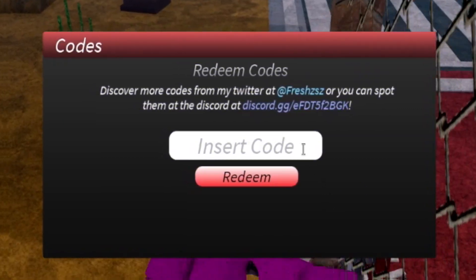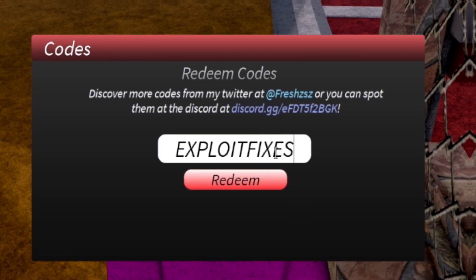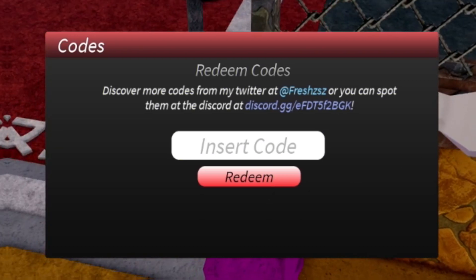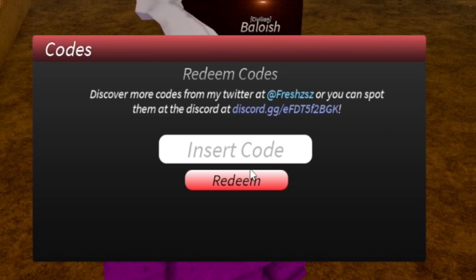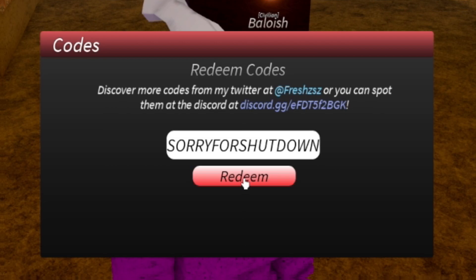After that, redeem the code 'EXPLOITFIXES' — this one gives you 15 spins in each slot along with 30 minutes of double XP. Then redeem the code 'SORRYFORSHUTDOWN'.